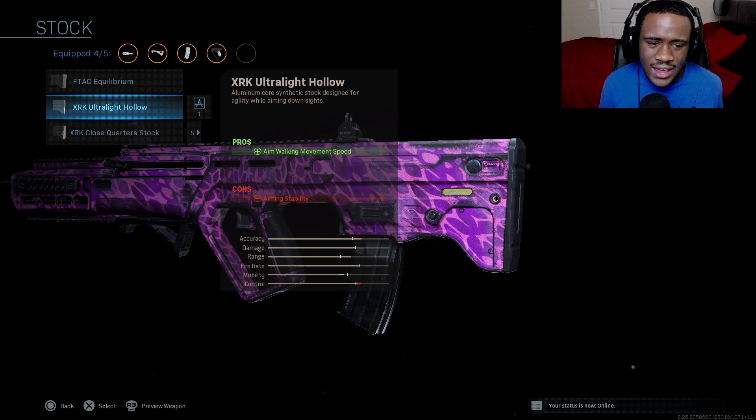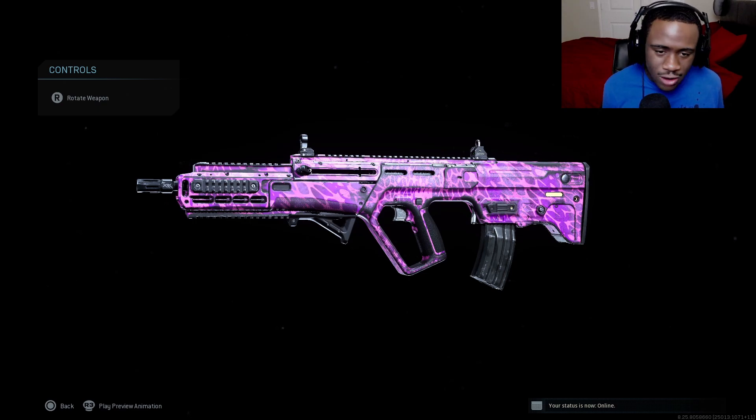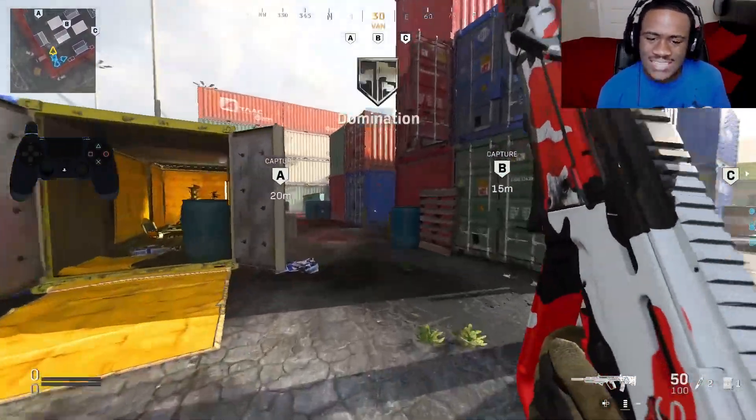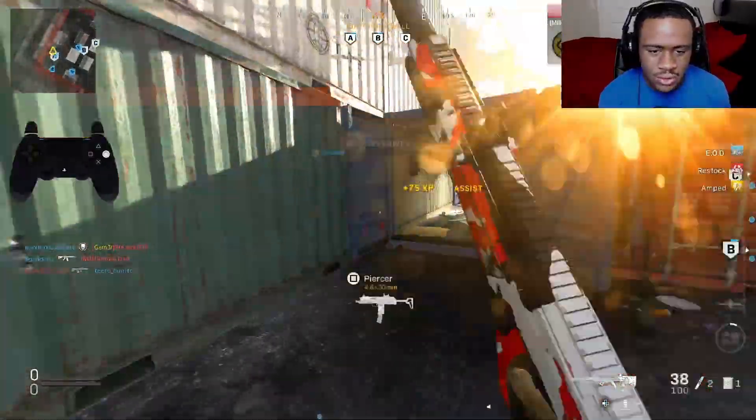For our stock, make sure you are running the XRK Ultralight Hollow. This increases your aim walking movement speed. Movement is key in Modern Warfare - you can win a lot of gun fights just using this attachment. I feel very good when I use this weapon. Alright, this is the best RAM-7 class in Modern Warfare. Let me know in the comments what you think. Watch the video all the way through - here come some sweats right now. We went crazy: 192 kills with the tactical nuke. Enjoy!